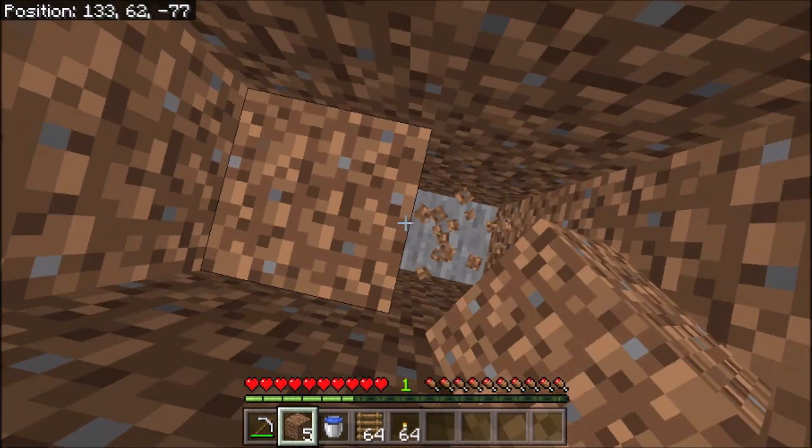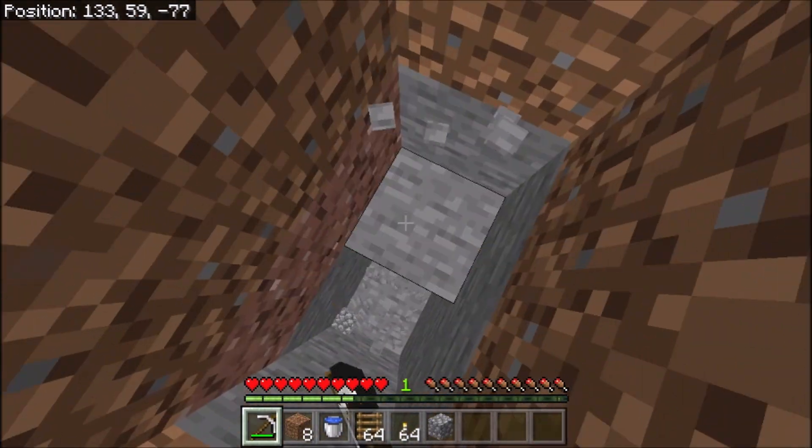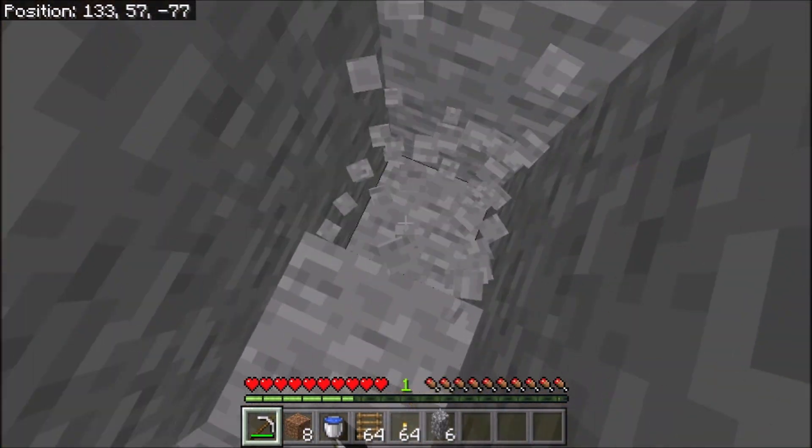So you just start digging a 2x2 like this, and make sure you're digging one below you where you're not falling down, so in case there's lava you don't just fall into it.